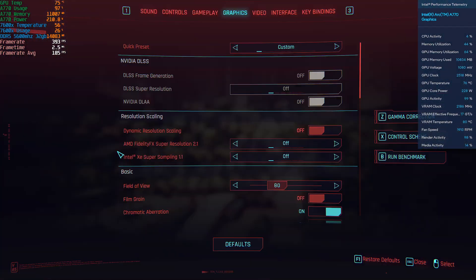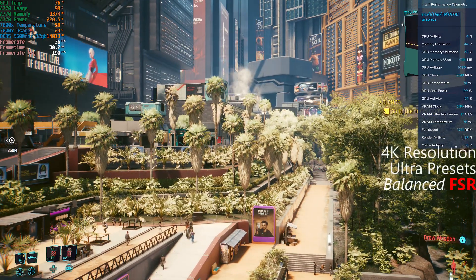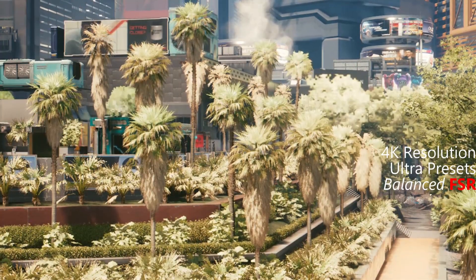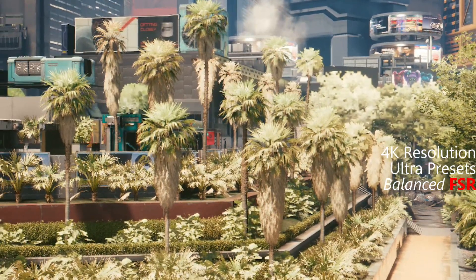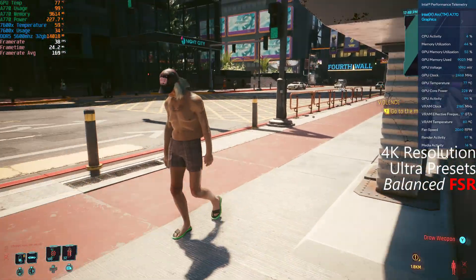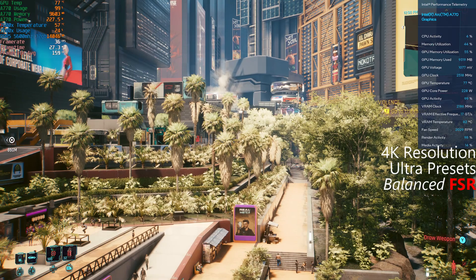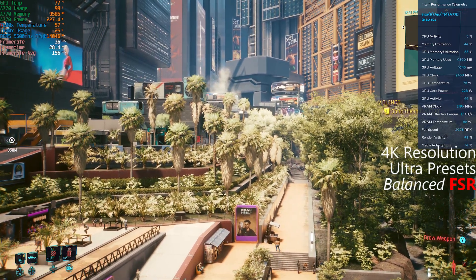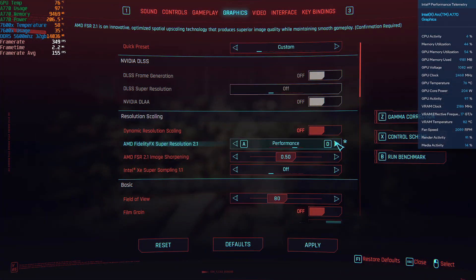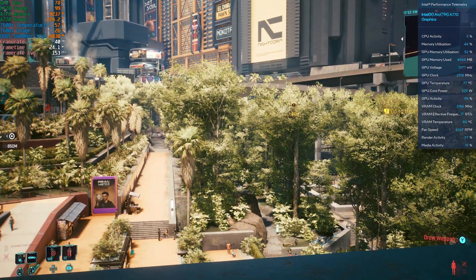Throwing on balanced FSR — this is the problem with FSR. It may not show up well on video, but there's a weird shimmering that happens around the tree boughs. You can see around the pine trees there's this weird shimmering effect. Up close everything looks fine, surfaces look fine, but when you look off into the distance it's a problem. I noticed this especially in Cyberpunk and also in Red Dead Redemption — FSR gives you these weird artifacts. Turning it up higher makes it more obvious: shimmering, flickering, lights shimmering.